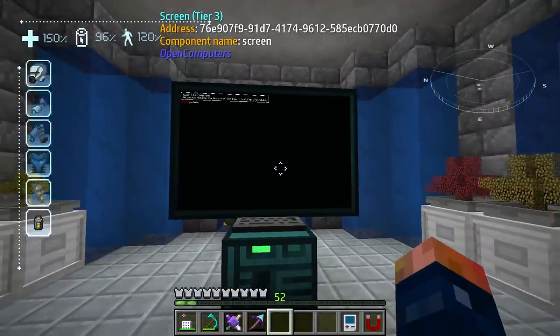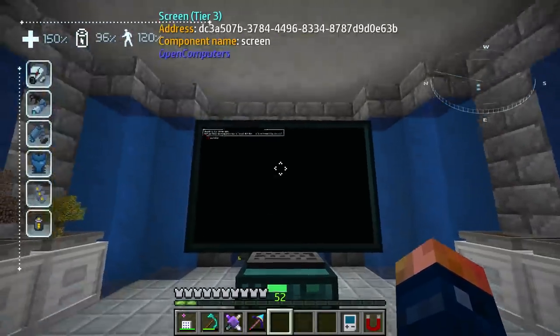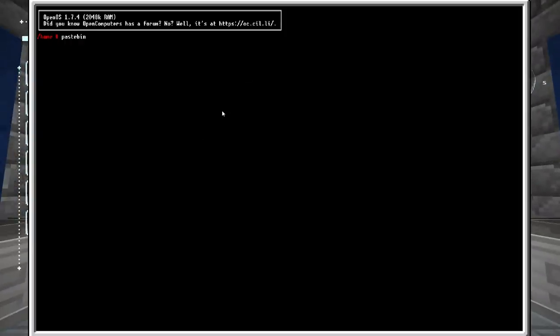You can expand the screen if you want, but you can do all the functionality inside the main screen. Let's finish this pastebin run command — we're just running this command, it does not need to be saved because it's going to install for us. This is like an auto-installer and it is absolutely amazing. After playing around with it a little bit, I'm absolutely blown away.